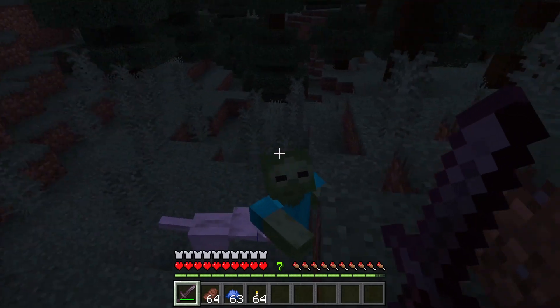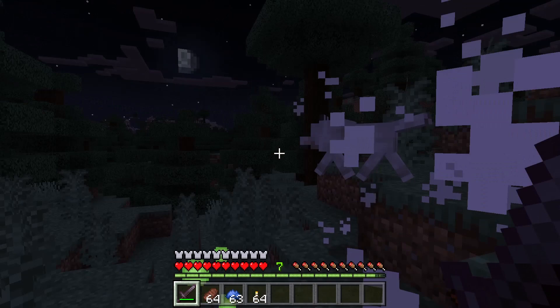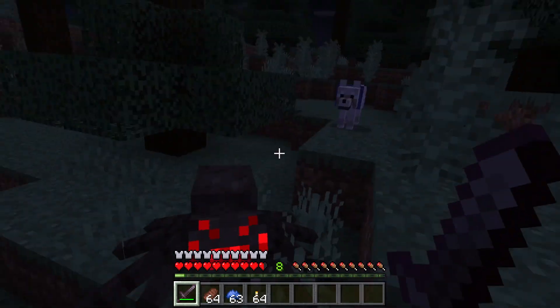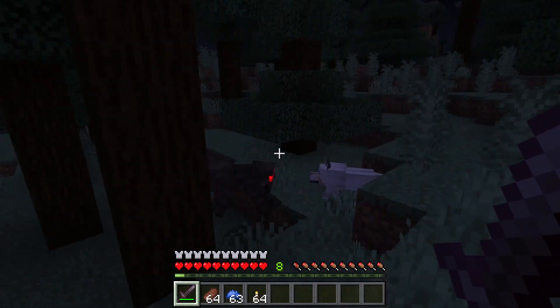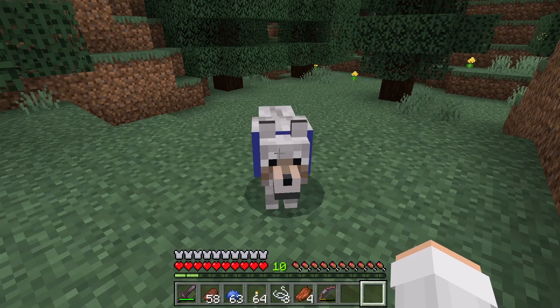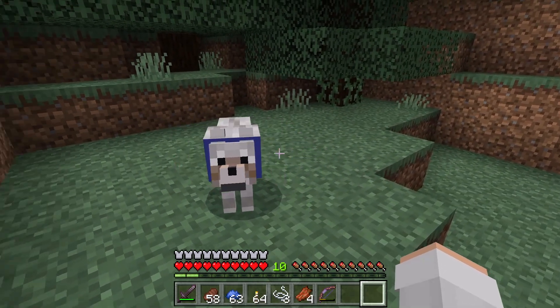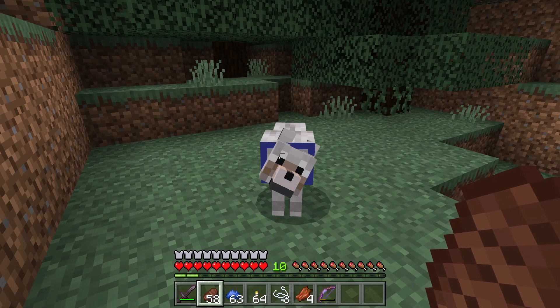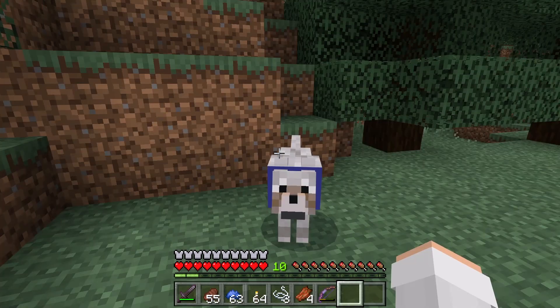Wolves will help fight most mobs that you attack, and will also fight most mobs that attack you. The amount of health your wolf has is shown by its tail — if its tail is low, that means it has low health. You can heal a tamed wolf by feeding it meat. When the wolf has more health, its tail will be high.